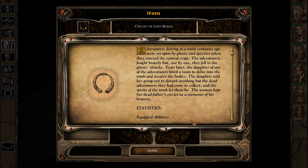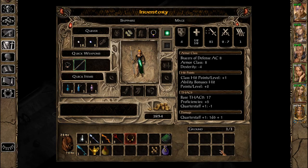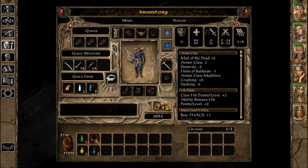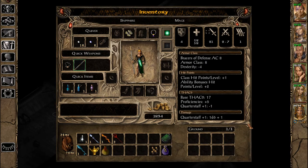Circlet of Lost Souls: adventurers delving in a tomb centuries ago were set upon by ghosts and specters. The adventurers fought bravely, but one by one they fell. Years later the daughter hired a team to recover the bodies without disturbing anything, and the spirits let them be. She kept her dead father's circlet as a memento of his bravery. Stats: THAC0 plus two, caster level plus one, summoned spirits constantly under the effects of bless. That'd be good for Minsc for the THAC0, but it's only usable by shamans — and we don't have one. I'll keep it just in case.